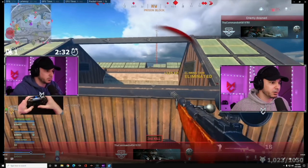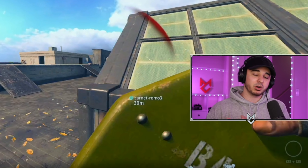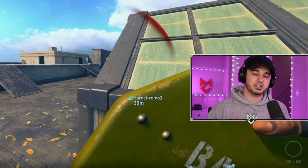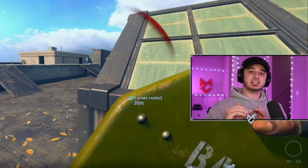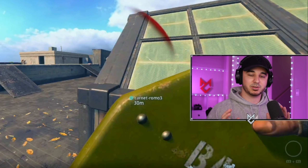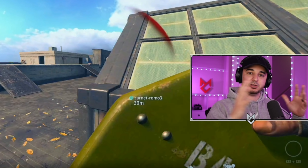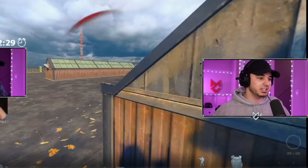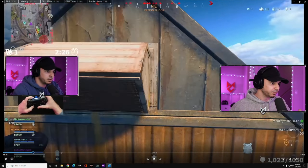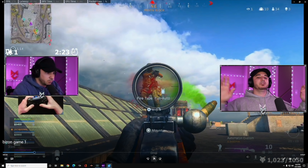We get the full and see the guy in the background. What we're doing is backing up a little to create space. Every time we're getting shot, we're also collecting information on where the enemy is. We're damaged, so we back up and create space from the enemy to get those shields off and re-engage with full plates. As we're plating, this guy lands on us — happens all the time in Rebirth.